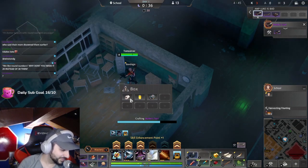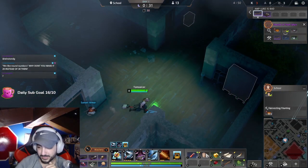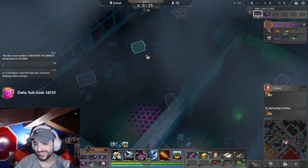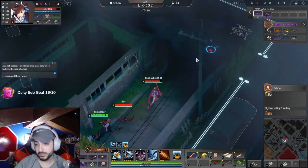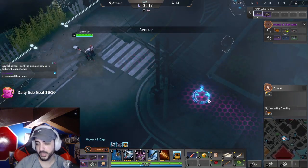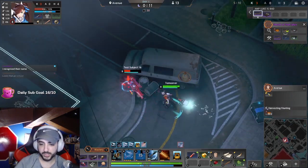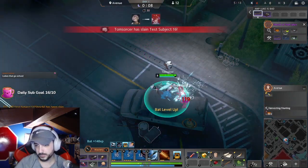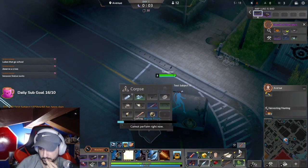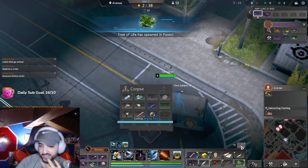Someone said their mom disowned them earlier - wait, this man just came in here and remembered a conversation from like an hour ago. Why don't you make a 20 instead of dirty? Then I'll take these. Oh, you don't have boots - I also don't really have boots. Wait, we were kind of greeding this. Okay, I'm gonna do that thing where I stat check you. You have killer heroes though, which is pretty good. I recognize their name.